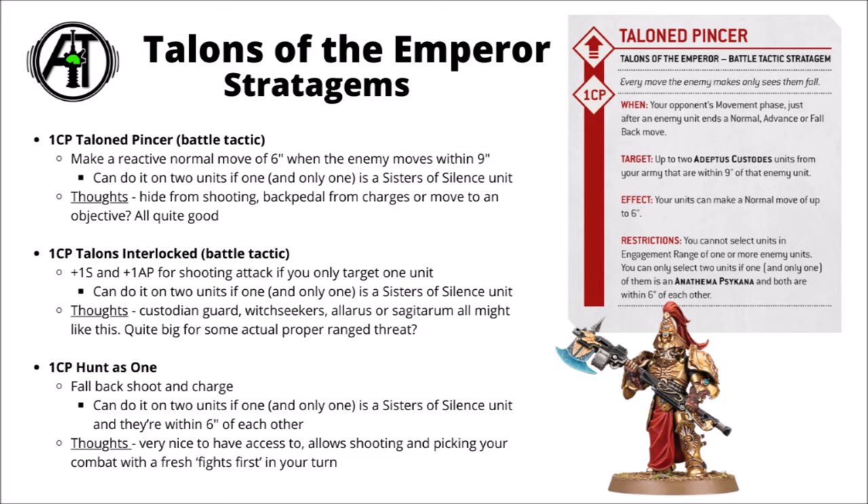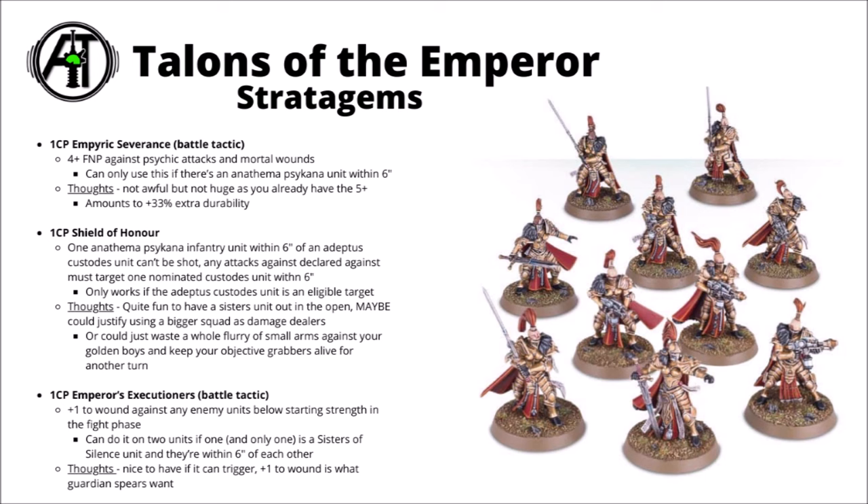For 1 CP, Empiric Severance gives a 4+ feel no pain against psychic attacks and mortal wounds, but only if there's a Sisters unit within 6 inches. It's not awful, but it's only going to be an upgrade from the 5+ you already had. It amounts to a plus 33% extra durability. It's generally not too bad if you're going to take a fairly staggering amount of psychic damage — maybe if multiple Tyranid Maleceptors line up to shoot with psychic attacks. Quite a niche one though, given that not all armies even have psykers.